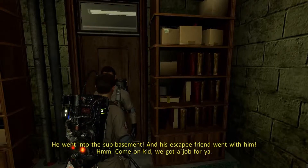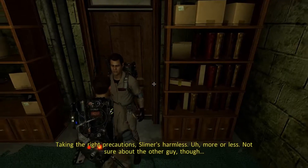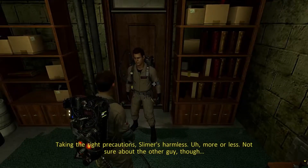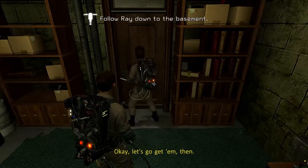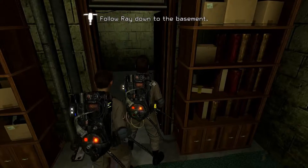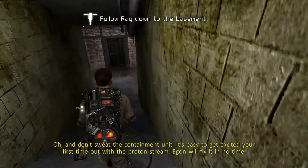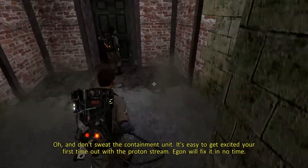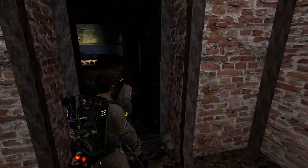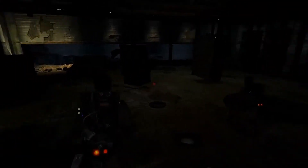Oops, you let one out? That's my fault — I was fine-tuning the interspatial gaskets this afternoon. I'll fix it; you two get those ghosts back. He went into the sub-basement and his escapee friend went with him. I already mentioned it: they could have written out the new cadet and just had you be one of the Ghostbusters in each one of these scenes. I could easily come up with ways that each of these scenes could feature just one Ghostbuster without the newbie.